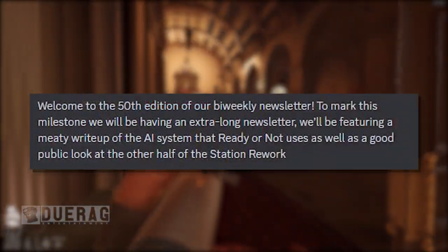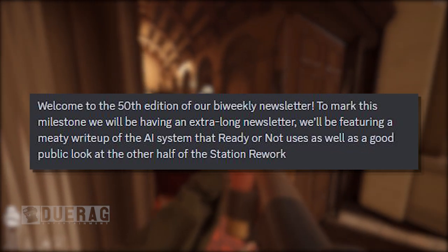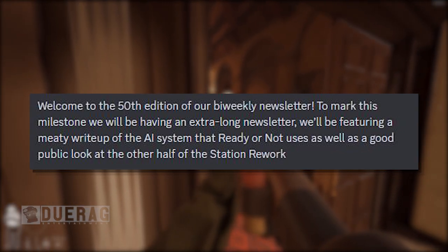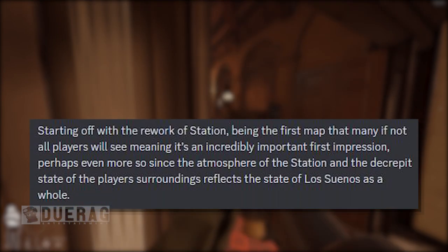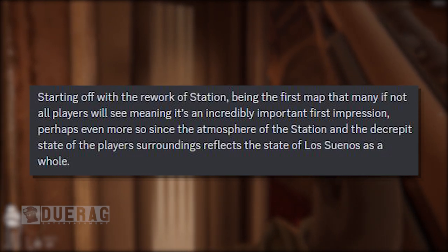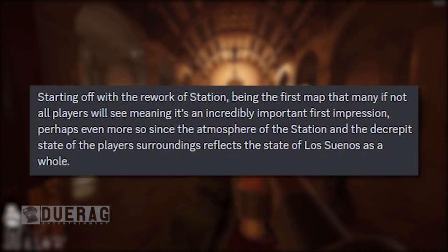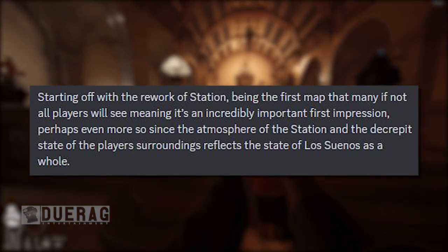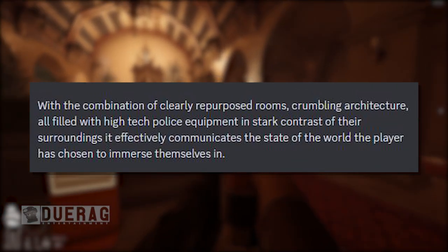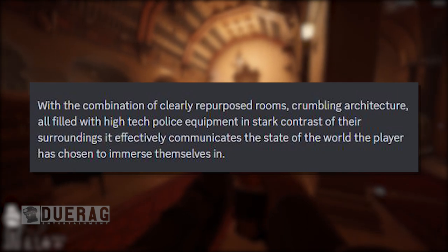It starts off saying: 'Attention officers, welcome to the 50th edition of our bi-weekly newsletter. To mark this milestone we will be having an extra long newsletter, featuring a media write-up of the AI system that Ready or Not uses, as well as a public look at the other half of our station rework.' Starting off with the rework of the station — the first map many players will see — the atmosphere of the station and the decrepit state of the player's surroundings reflects the state of Los Suenos as a whole, with repurposed rooms, crumbling architecture, and high-tech police equipment in stark contrast.